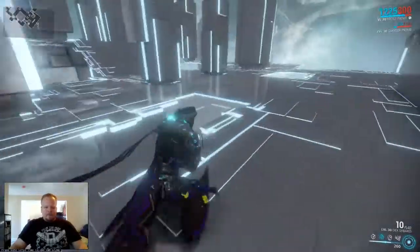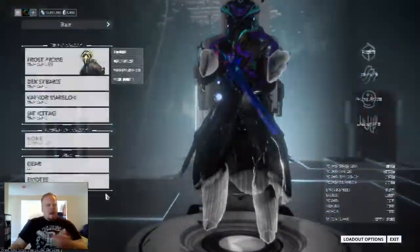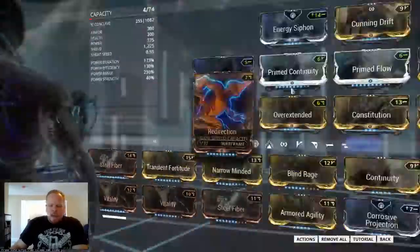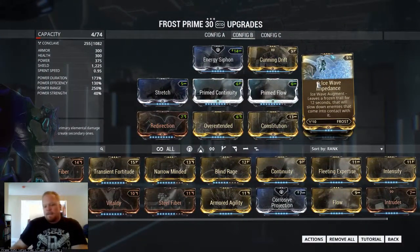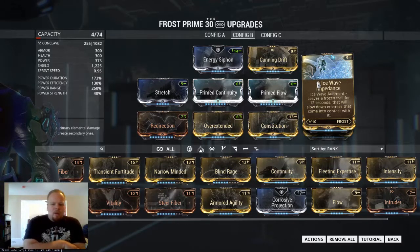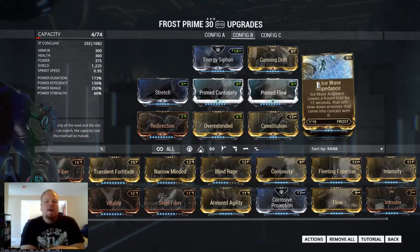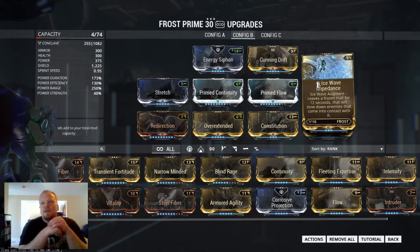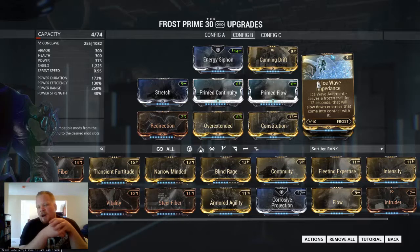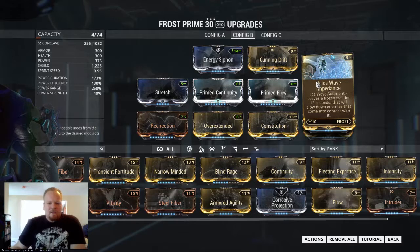Just look at this angle — this entire area is frozen over, and any enemies that walk on it would be slowed. To get that slowing effect, you need a syndicate mod called Ice Wave Impedance. This is going to leave that trail for 12 seconds, which will increase the time based off of how much power duration you have. With 173% power duration increase, that's going to give me an additional 8.5 seconds, give or take, so this will last for just about 20 seconds after casting it.